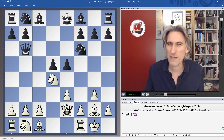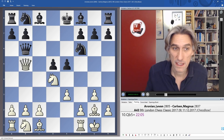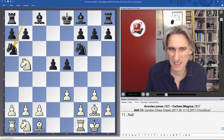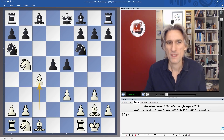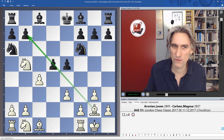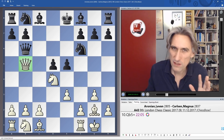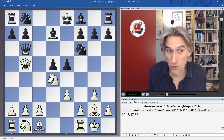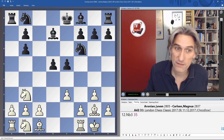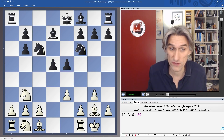Aronian has to react to that, otherwise black has basically equalised. He plays queen b5 check. Now if queens are exchanged, black has to play knight a6 — but it's an ugly square for the knight. And on c4, it's a kind of Catalan-ish position where this bishop has fantastic influence over the board, and white is going to be ahead in development. So after queen b5 check, Magnus had to compromise — he played bishop d7 — and that allows white to trade queens and damage the pawn structure. On the plus side for black, he has at least established a nice pawn centre, but white is slightly better here because of his superior pawn structure.